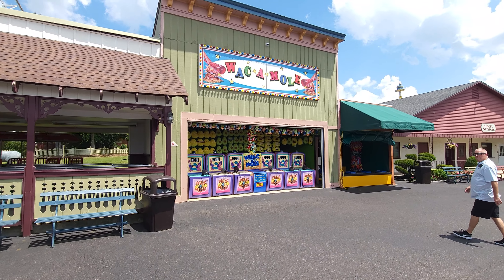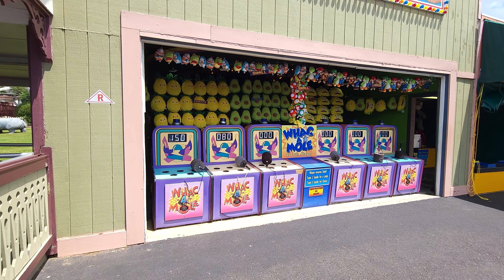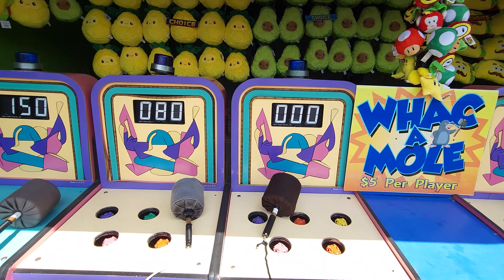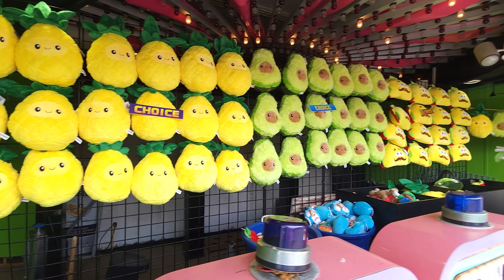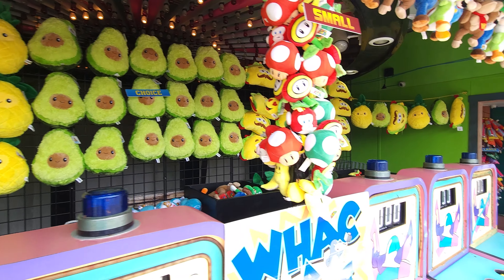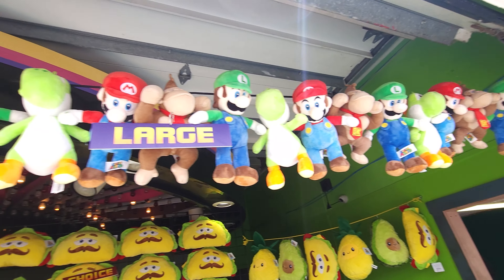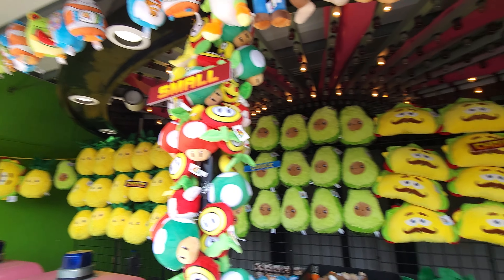Over here is one of my personal favorites, the Whack-A-Mole. Winner receives a small; two trade-ups gets small for a large; three smalls give you a choice. You got to race your friends. What I like here — you got pineapples, avocados, and tacos. You always get avocados at these places. And then of course you got some more Mario characters here for the large prizes, and smalls are Toad and those guys. That is the Whack-A-Mole.